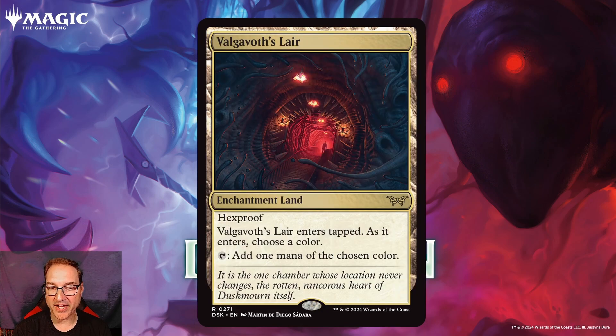Next we've got Volgarath's Lair — an enchantment land with hexproof that enters tapped. As it enters, you get to choose a color and then you can add one mana of the chosen color. This doesn't seem like an exciting card, but this is an enchantment land and we're entering a set where enchantments matter. Because of that, I think this is going to see a lot of play in Standard — first, it avoids Demolition Field and other cards that destroy lands on the field, but more importantly it's going to add to your enchantment count, and I think we'll see more enchantments-matter cards as the set progresses.